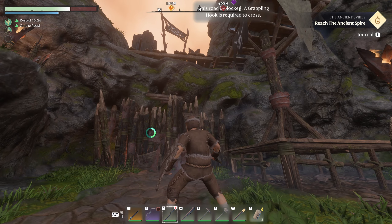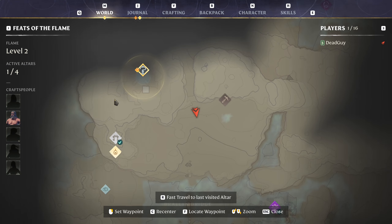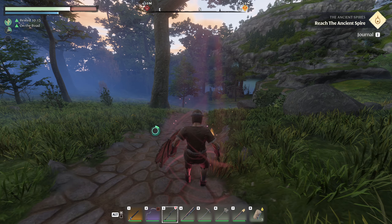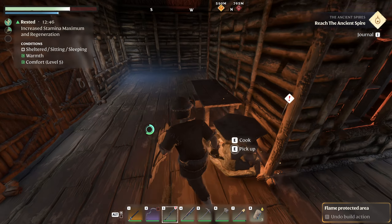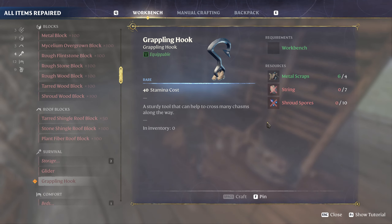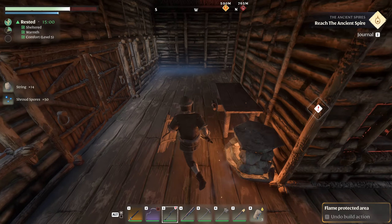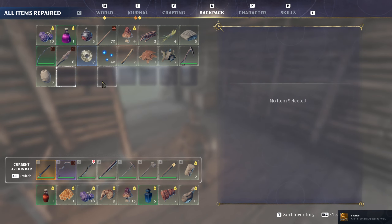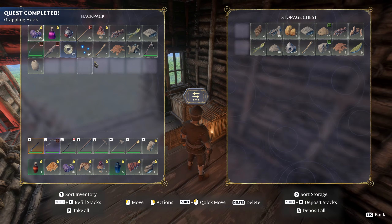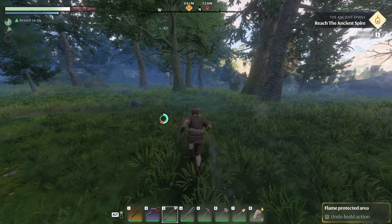I do need a grappling hook to get by. I have the metal scrap, so I'm just gonna fast travel to my base and craft it. Back at base — let's craft the grappling hook. Just enough. I need string and shroud spores — grab those. Got the grappling hook! We're gonna equip that bad boy and do a drop off of a bunch of stuff.